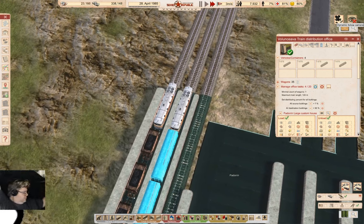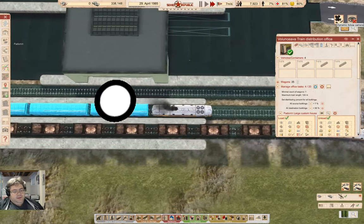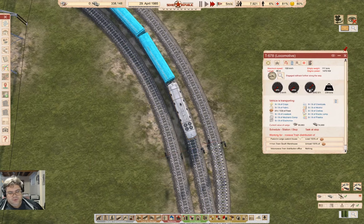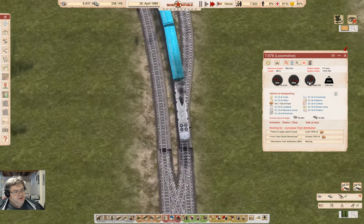We've loaded 61 tons of food, but we ran out of money - that's fine. The money will keep going up ultimately. We're just going to drop off some coal, so that'll definitely bump it up a little bit.